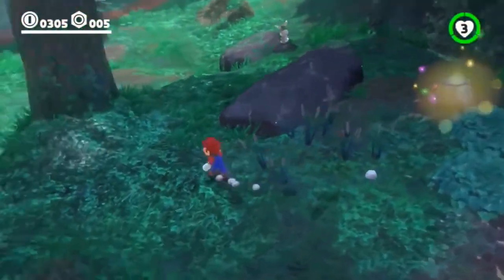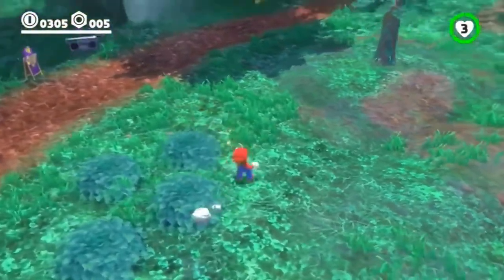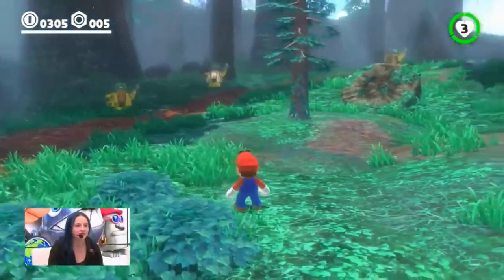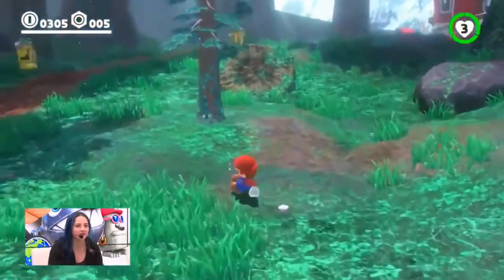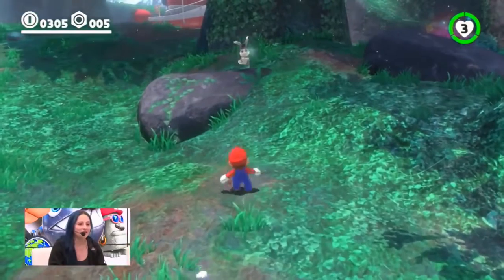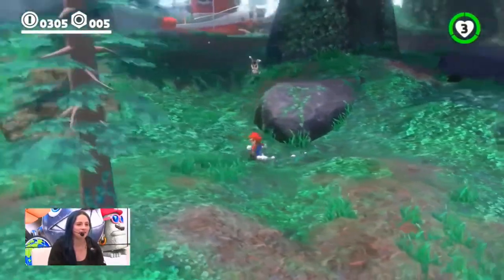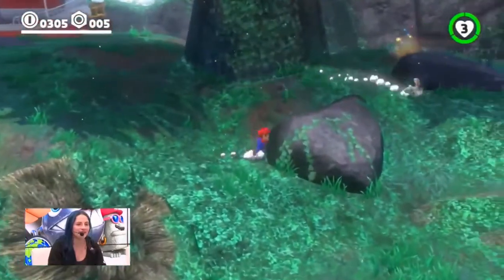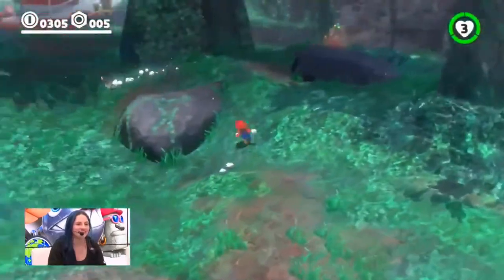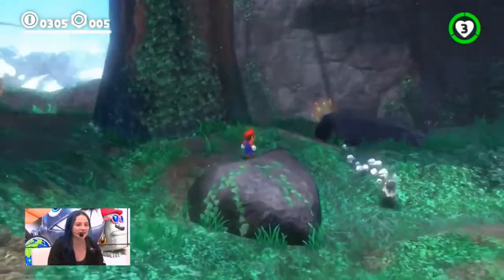That is a suspicious rock — super suspicious. I love that this game is really taking so much inspiration and so much of its DNA from Super Mario 64 and Sunshine. 64 is straight up my favorite game in the Mario series. And any other folks watching who are also 64 fans will remember the rabbit in the basement and how much that rabbit drove you nuts. So we have a bunny here, wearing an adorable little hat.